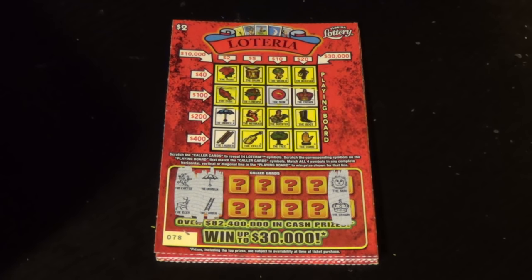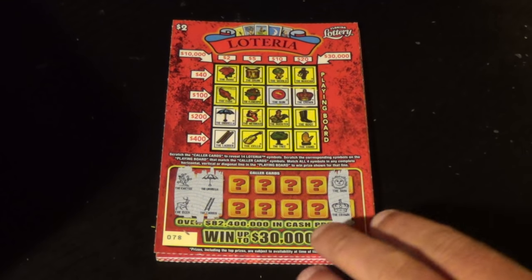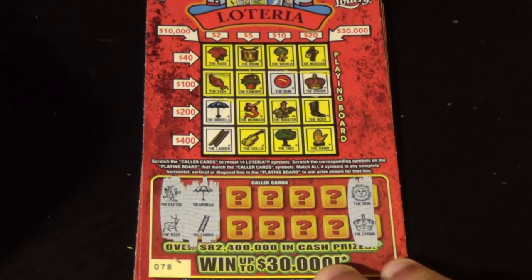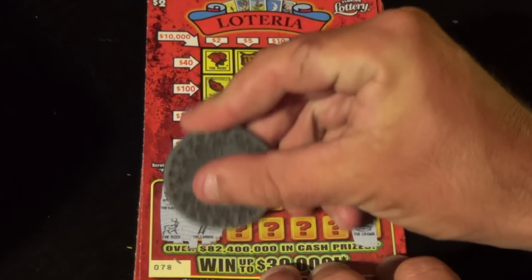Hey everyone, it is Scratchers on Saturday, episode 120. Starting with five of the two dollar Loteria. On this we want to get four in a row. Let's go.